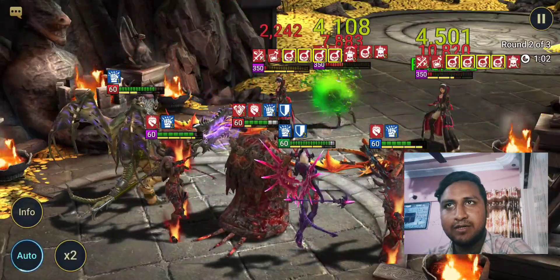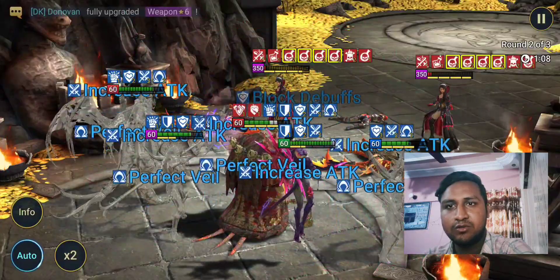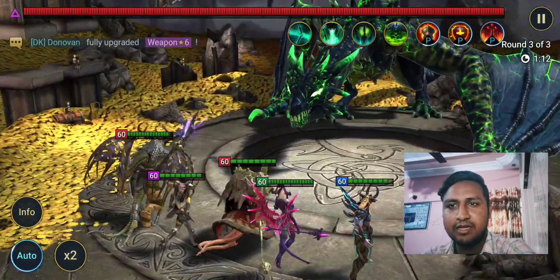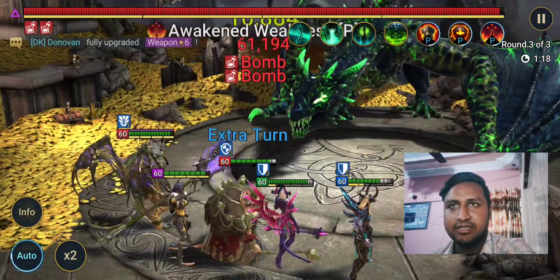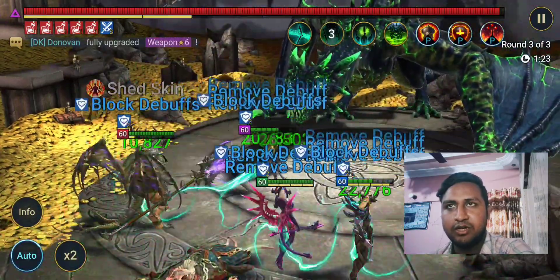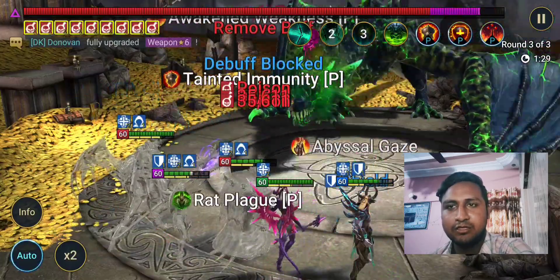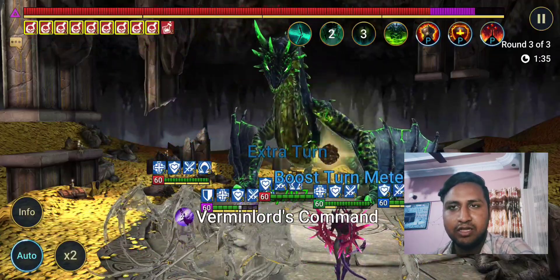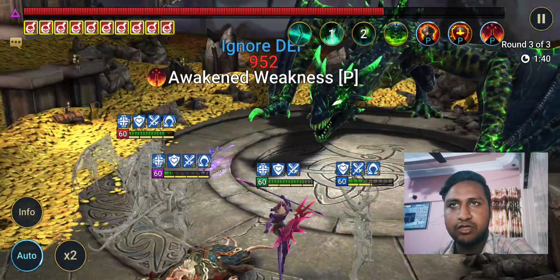It usually takes about 1 minute 10 seconds to get to the boss, and the first wave can take around 30 seconds sometimes a little more. The maximum time I've seen was 2 minutes 30 seconds. This team has sustained damage so you don't need to worry about losing, and I don't think a faster team would be better if the win rate isn't good.